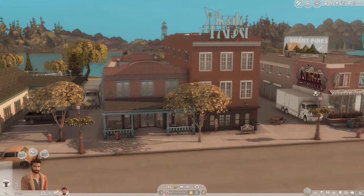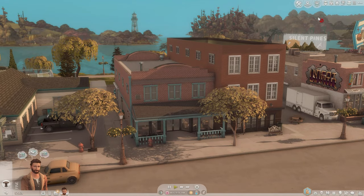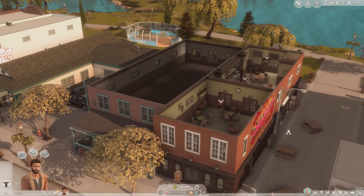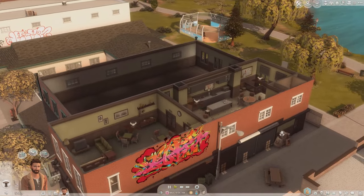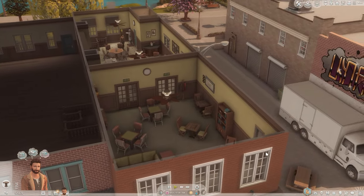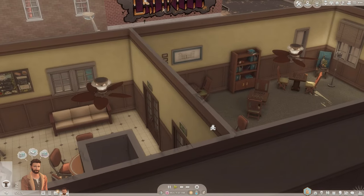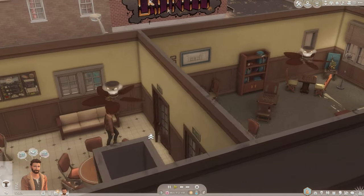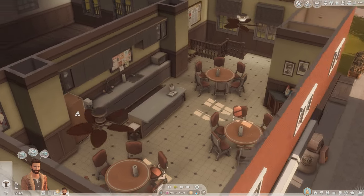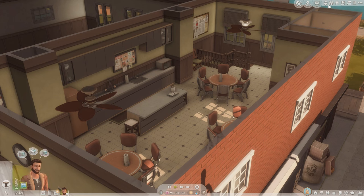Now we're at the country club and dive bar. Inside we've got the top floor of the country club — there's a bunch of chess tables, some books, a cool little spot to hang out. And there's like a cafeteria situation going on over here, which looks really nice. I love the vibe of this whole save file.